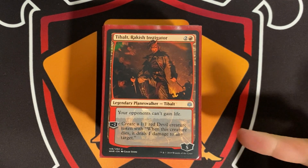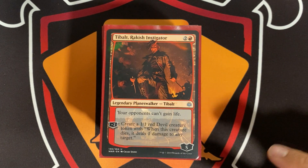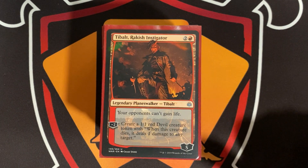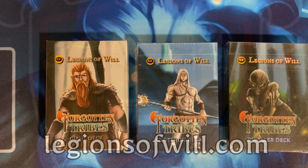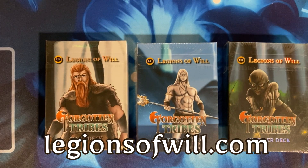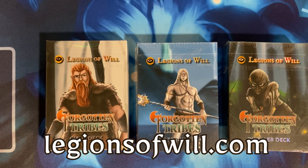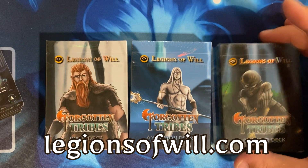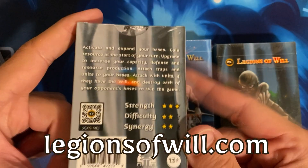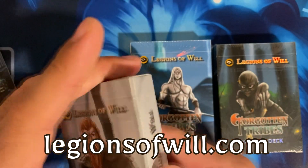Before we take a look at the newest Legendary from the new Ixalan set, I want to give a quick shout out to Legions of Will. Legions of Will is a TCG that I made years ago. These are some of the theme decks from the second 255-card set, Forgotten Tribes.